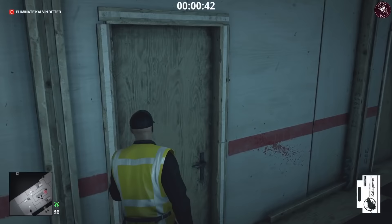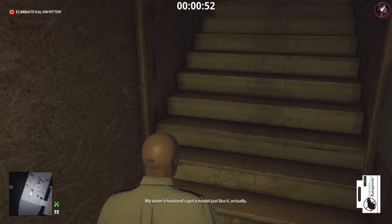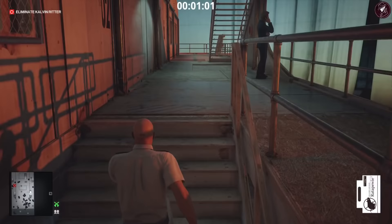Now we can enter the yacht. We're going to board the yacht itself and find the rat poison — that will get the store securely challenge completed. Next we're going to take care of the join the crew challenge, which is just putting the yacht crew disguise on.